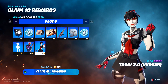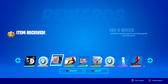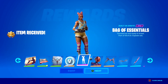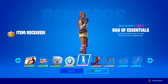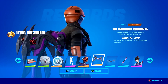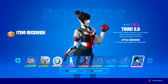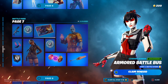Down to page 6 — claim the entire page. We've got more V-Bucks, some music, a loading screen, a wrap, a spray, more V-Bucks, and the Bag of Essentials emote here inside of Fortnite — literally some ammo in a handbag. We've got the Imagine Skin Star, some more stars and Back Bling, the Imagine Blade Star, and another style for the Suki 2.0 skin. Not the best page, but let's get on to page 7.